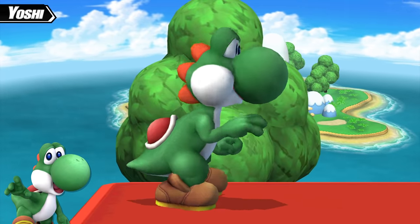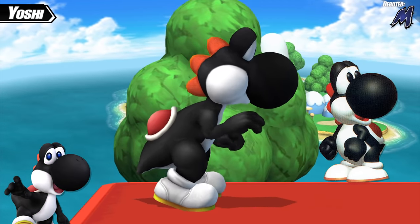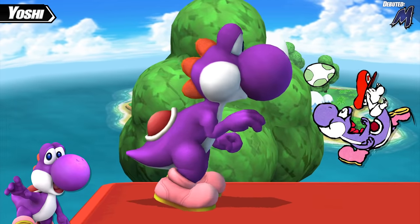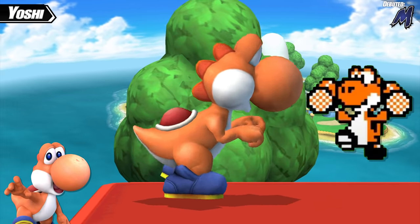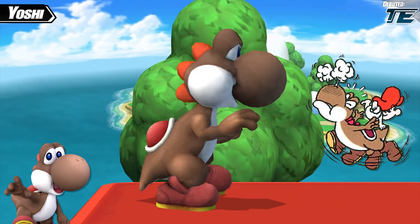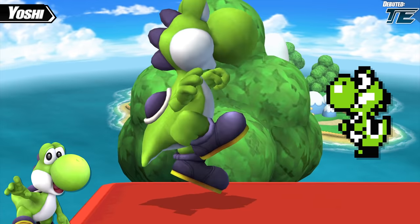Next up we have Yoshi. Brawl only gave Yoshi five of the canon colors a Yoshi can be, so Project M cranked that up to include every missing color. The first new color is Black Yoshi, who first appeared in Yoshi's Story for the N64. After that is White Yoshi, who also first appeared in Yoshi's Story. Next is Purple Yoshi, who first appeared in Super Mario World 2: Yoshi's Island for the SNES. Then Orange Yoshi, who first appeared in Game and Watch Gallery 2 for the Game Boy Color, and Brown Yoshi, who also first appeared in Yoshi's Island.